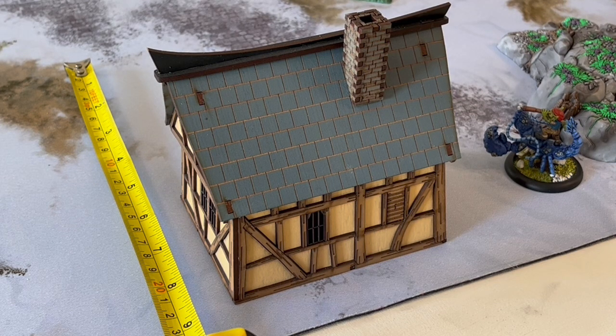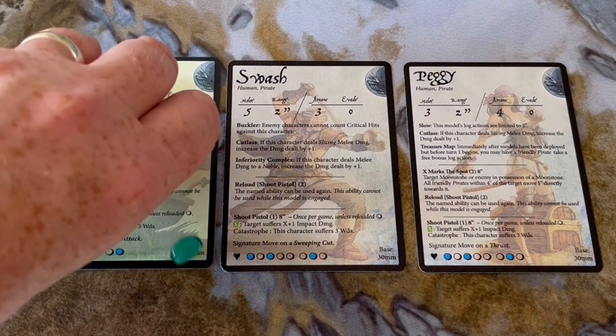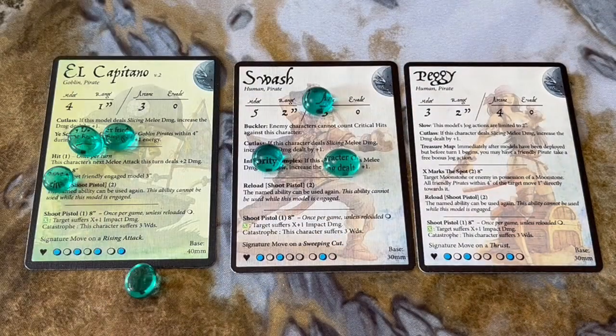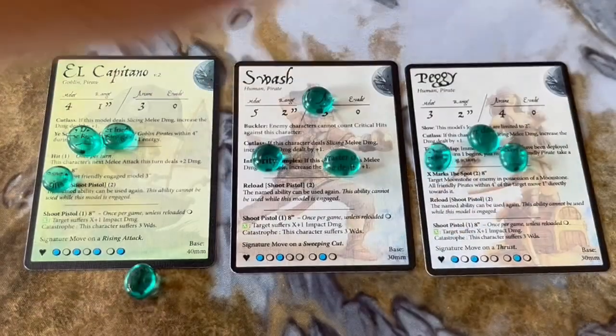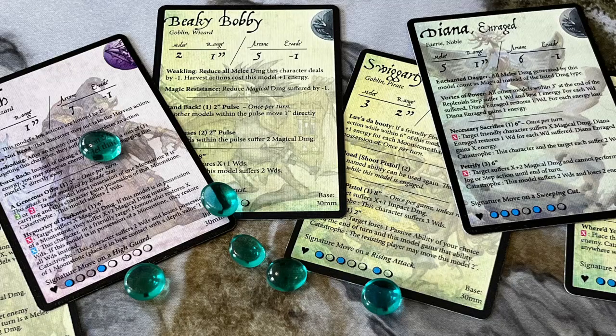There are four turns, and each turn follows a series of steps. First, there is the replenish step, where each character gains energy equal to the number of blue dots on their energy bar — remember, as they take wounds, the amount of energy a character generates may decrease. Next is the activation step, where players take turns activating one of their characters and making as many actions as they can or wish to. In turns two, three, and four, the players roll off, with the player with initiative gaining a plus two, plus one, and plus zero bonus respectively. Finally, there is a discard phase where unspent energy is removed from characters, and then the cycle starts again.